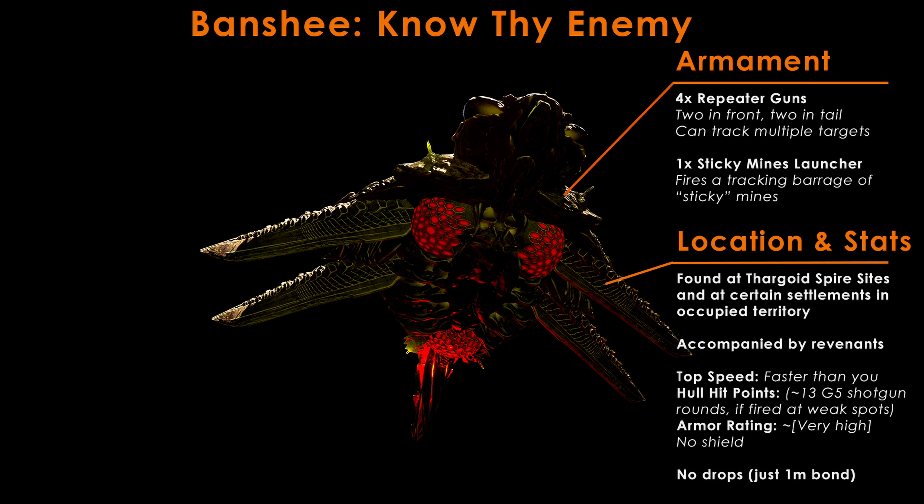Banshees are found at Fogoid Spire sites and at certain settlements in occupied territory. They are always accompanied by revenants. They're quite fast — they'll start slow but reach pretty high speeds, and they're very tanky unless you hit their weak spots, which we'll get to in a moment.